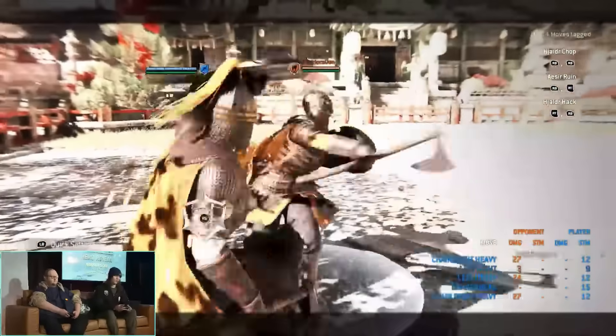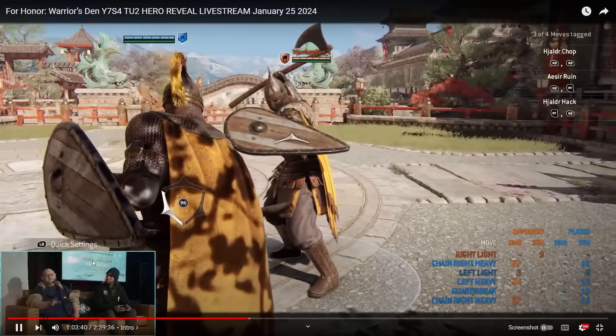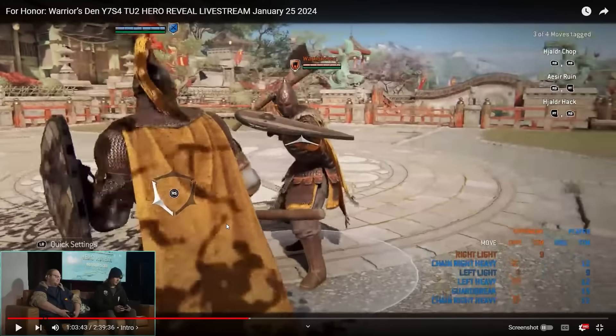If they see the dodge attack they will beat your guard break mix-ups, in which case you can just fade them. It's a 400ms headbutt and they were not able to react to it at all, so that's great. It's kind of read-based — similar to Ocelotl with the little stabby stab and then the throat split. You can reset your chains by going into stuff like that.